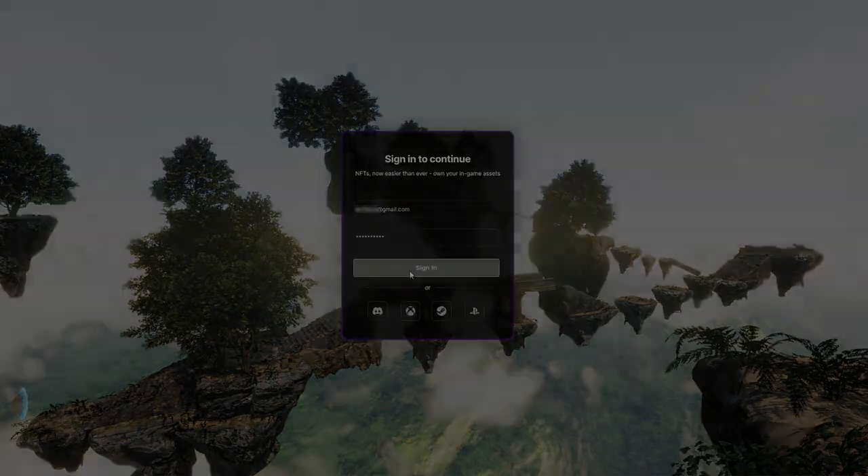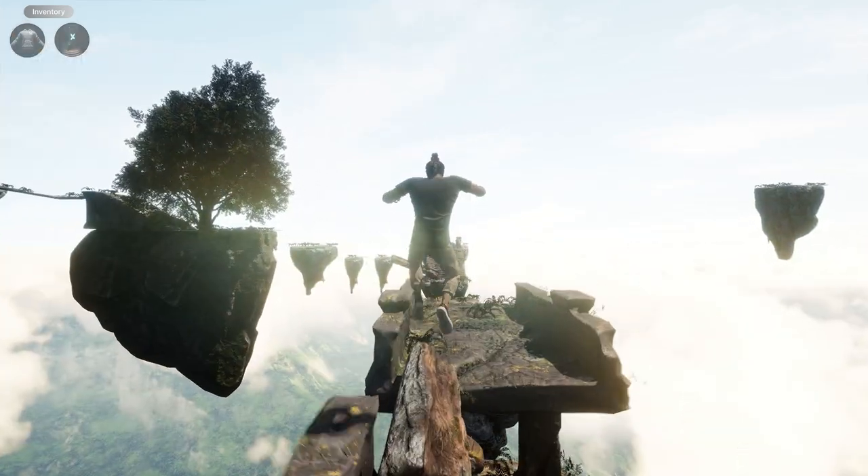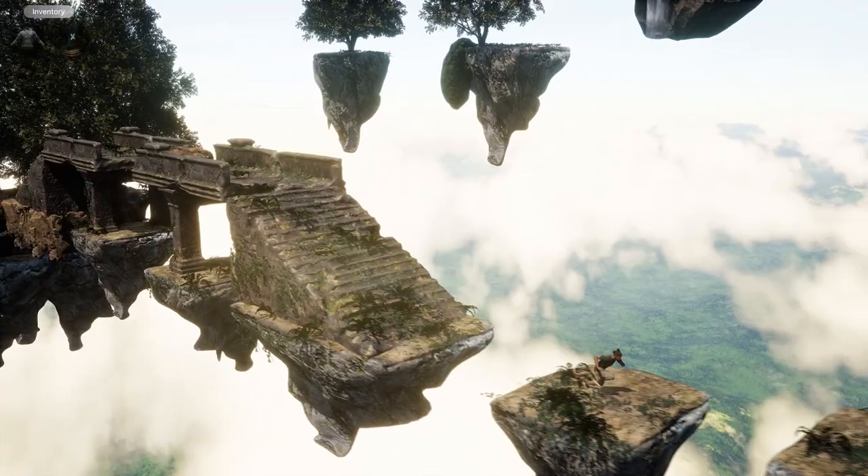This is a demo game built with Unreal Engine 5. Here we got this guy — the double man bun — running through what looks like the Hallelujah Mountains from the Avatar movie.